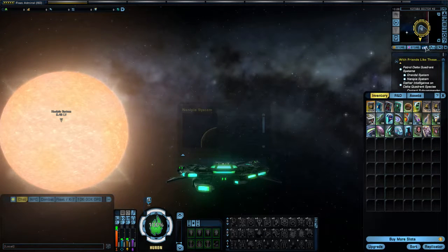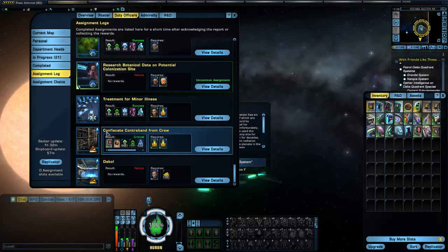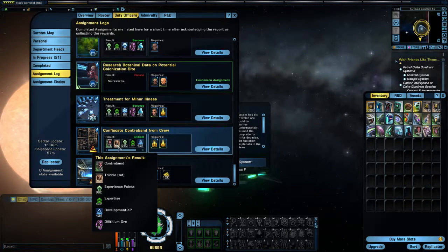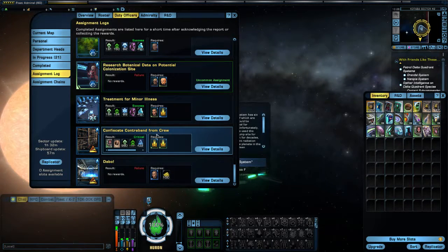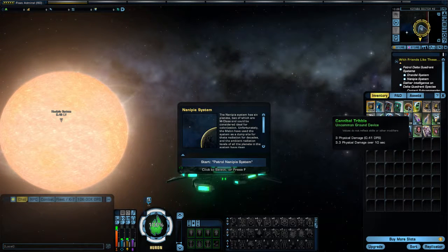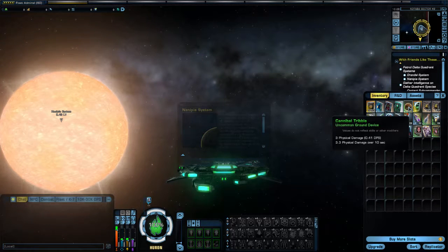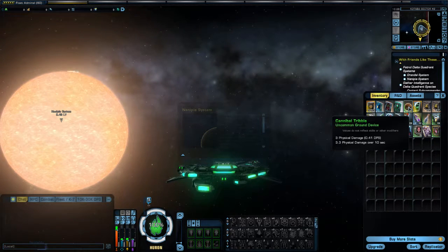I got this Tribble from doing a Duty Officer Assignment, and if I go back into my Assignment Log here and go all the way down to the bottom, I got it from doing the Confiscate Contraband from Crew mission. I actually did get it from that Duty Officer Mission. You can also pick them up in the Exchange — all you have to do is type in 'Cannibal' and you will get a list of all available Cannibal Tribbles.